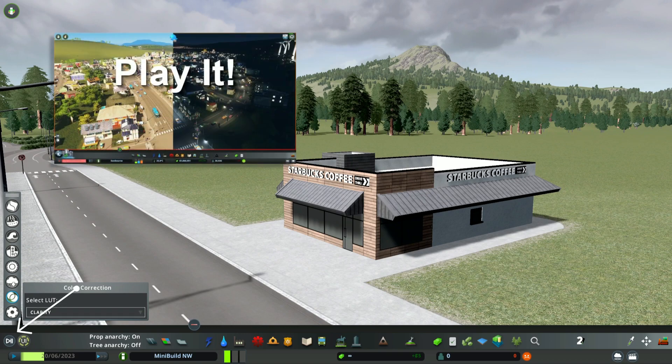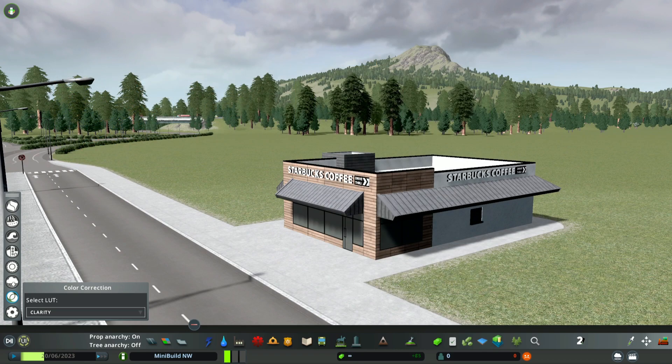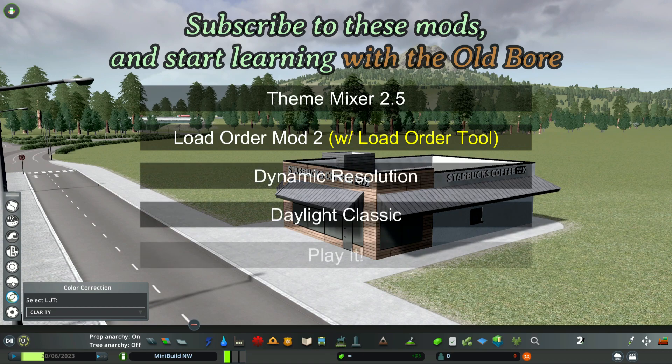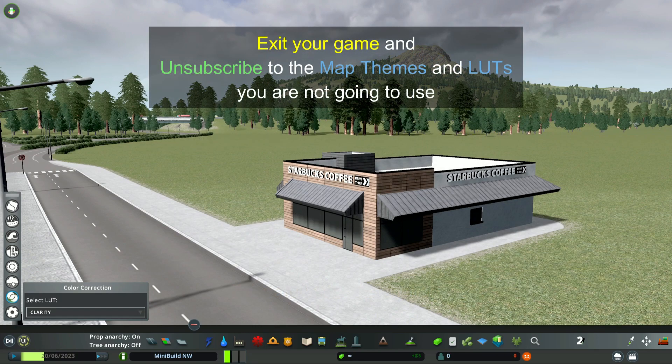There's also another mod where you can change the latitude and longitude, which makes a big difference in the way your game looks - it's called Play It. Some people mix the themes, but the old boar likes to keep things simple. I just choose one map theme and one LUT.